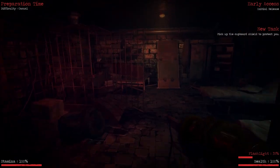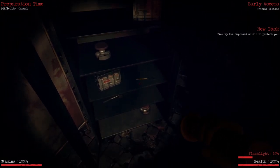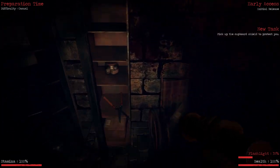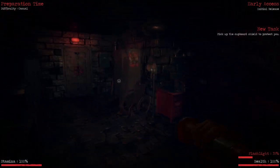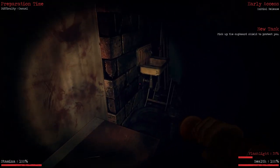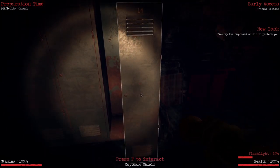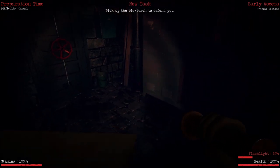All right, can I put this back? Are there any tools I can pick up? There's some eyeballs, there's a hammer — like a meat tenderizer thing. No shears. I hear rats. Probably just supposed to move on through this area. Pick up the cardboard shield to protect you — cardboard shield.